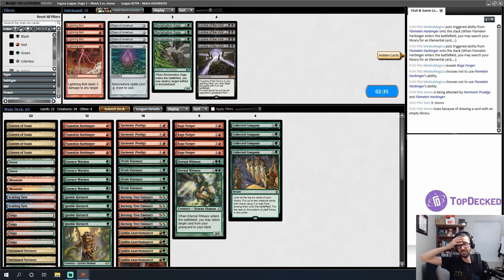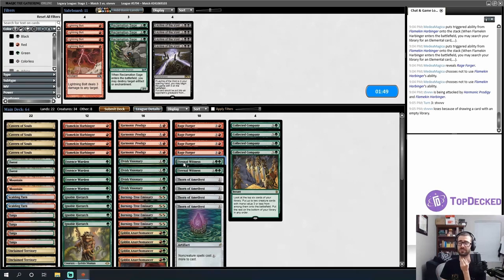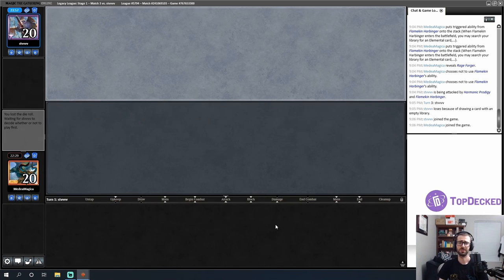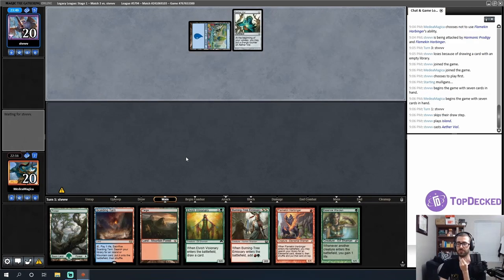Thorn is kind of interesting here — I'm looking to kill my opponent as quickly as possible so they can't Paradigm Shift. But putting in Thorns makes Collected Companies worse. How many do I cut? Maybe all on the draw — just try to turn cards sideways. Eternal Witness looks very slow in this matchup. Turn one: Flamekin Harbinger fetching my Rage Forger. Turn two: Burning Tree Emissary and Elvish Visionary. Turn three: Rage Forger. I think this hand is fine.